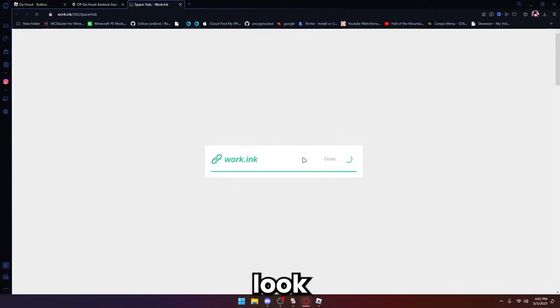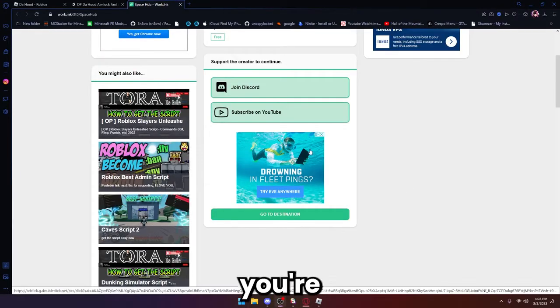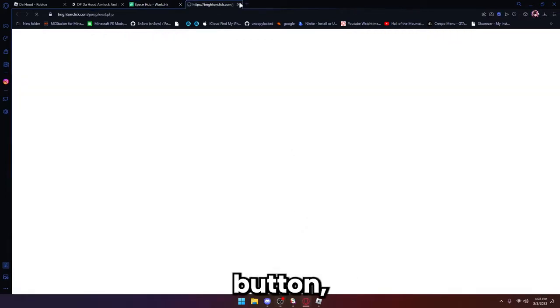Once it's loaded up it should look something like this. Scroll down and complete both of these steps. Once you've completed that, scroll down again and click the green 'Go to Destination' button.